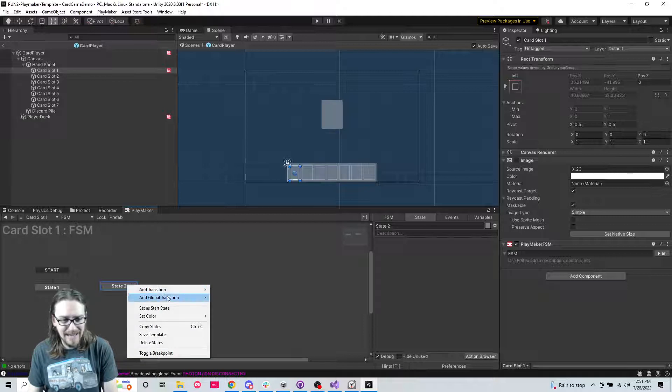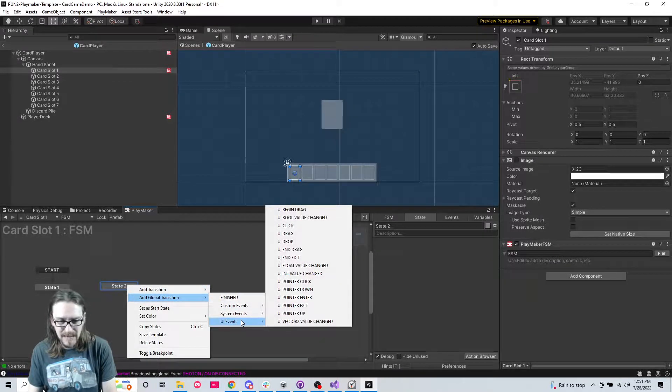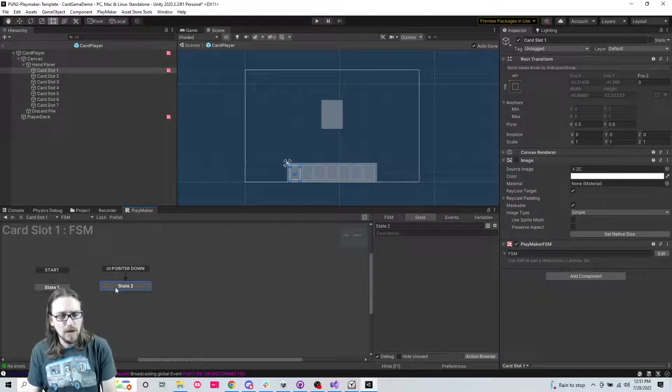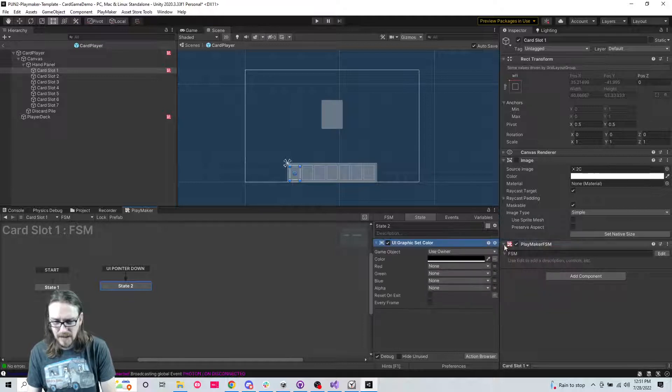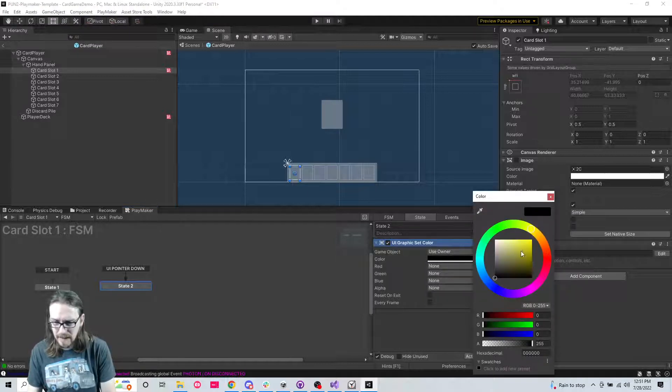I'm going to add a global transition of UI events - 'UI pointer down'. So if the pointer clicks on this card I'm just going to grab the image, drag it here, and do 'UI image set color', making it a yellowish color.